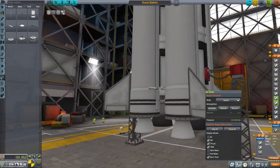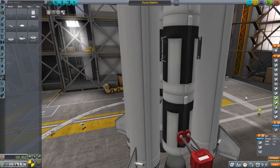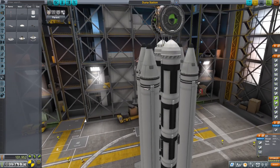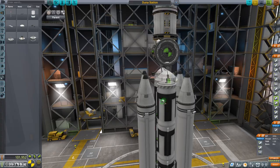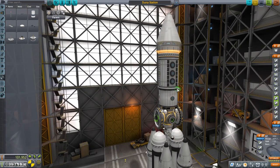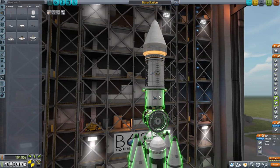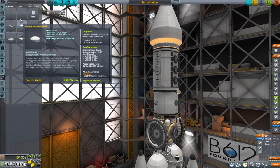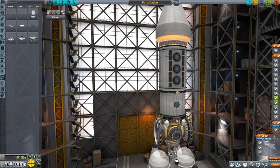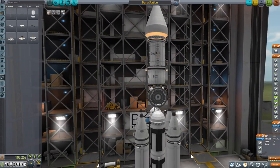We'll go with direct comms and use the Communotron 88-88s for simplicity. It'd be nice to have comms on the tail here but the truss with the solar panels doesn't extend far enough - the dish when it extends won't have enough room. So we'll just put it on the side of the fuel tanks. They'll block those windows but maybe that's for the best. We'll have the surface-mount ones underneath, just one - it shouldn't throw the balance off too much.